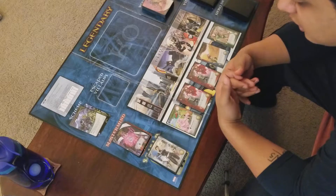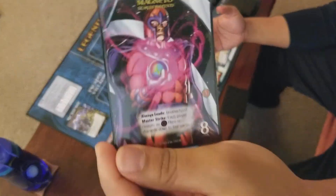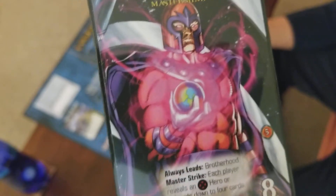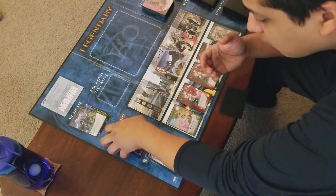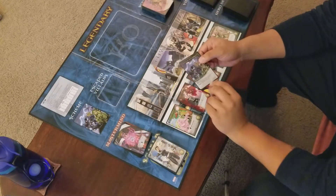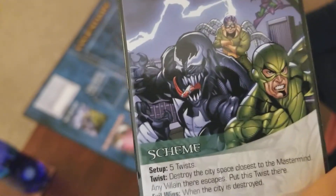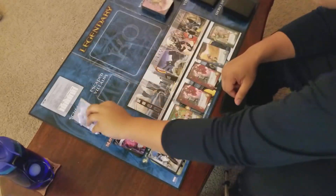First off, we're gonna use Magneto. He's not too difficult of a mastermind — he's only eight fight — and if a Master Strike happens, you have to reveal an X-Men hero or discard down to four. All the heroes I'm using are X-Men, so it's not gonna be that difficult. The scheme is Nuclear Armageddon, so for every scheme twist you destroy a city space, and when the cities are destroyed, evil wins. We're gonna avoid that if we can.